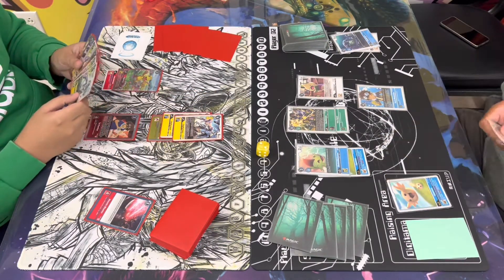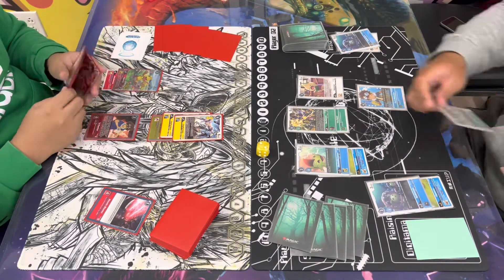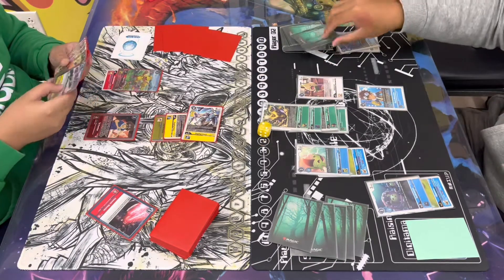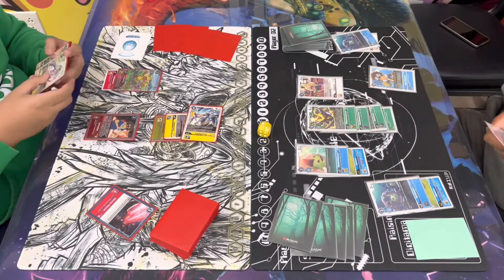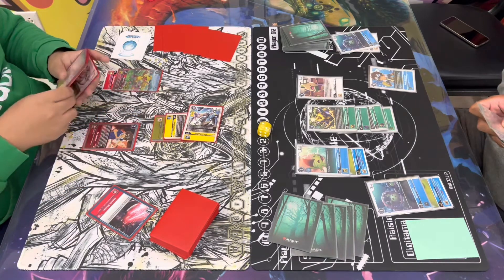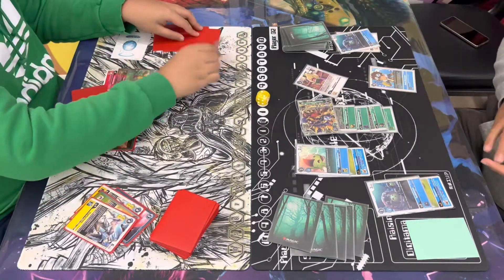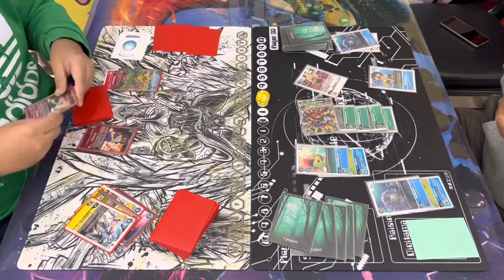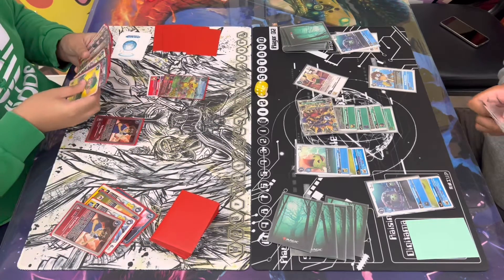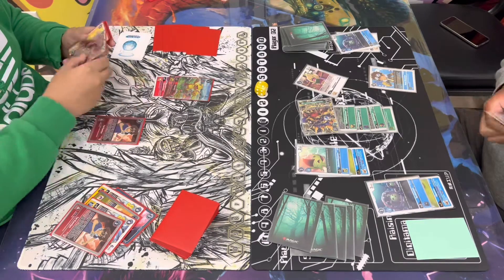Jerome's gonna start off with three. He hatches in his raising, digivolves in his raising with the Siakumon that he grabbed from the last turn, goes into a Metal Kabuterrimon, gonna go ahead and rustle the Zephyrmon, then digivolves over into the random Kabuterrimon. He's ready to swing into it so he can trash the security — and yep, it does trash the Tai, so that's actually really good on Jerome's end.